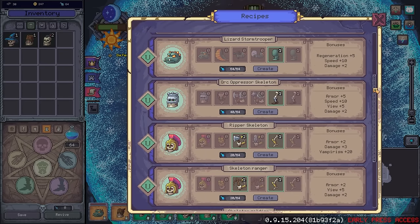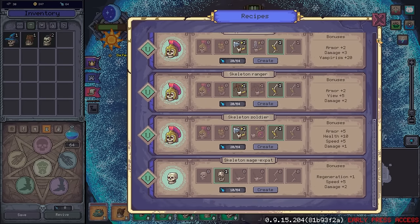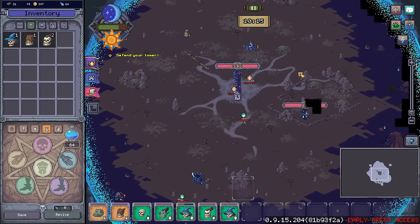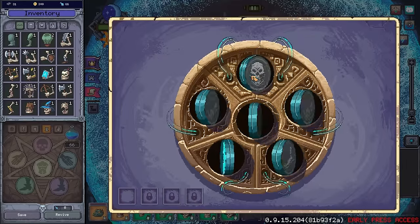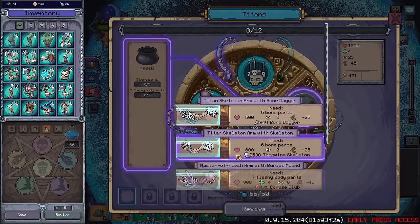I'm very much in favor of anything that has vampirism. I think I prefer regeneration over vampirism, strictly speaking, because that's not predicated on you doing damage. Still, I think that's actually pretty nice. We could go ahead and build a titan already, and I see no reason not to.